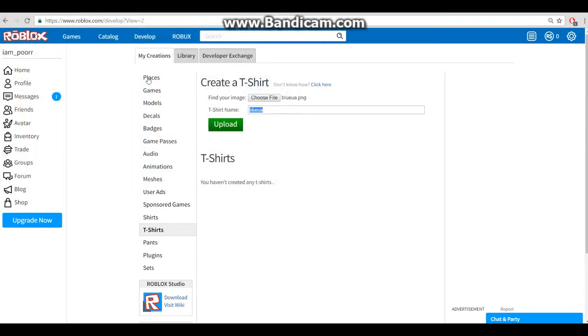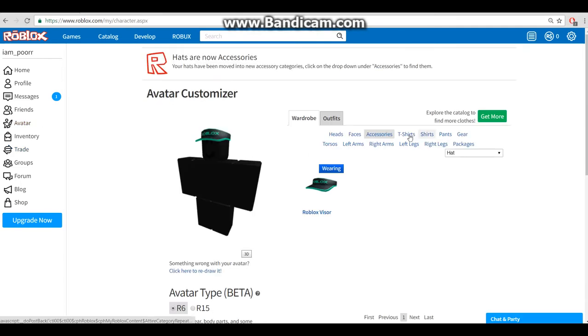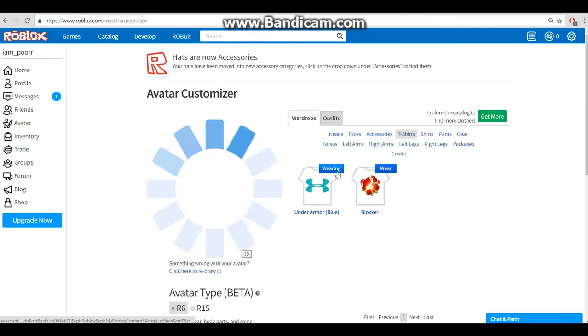Go to Develop, and if you've never been on the Develop page click continue to develop and agree. Go to T-shirts, choose file, select Blue UA, name it Under Armor - it's not like anyone's going to buy it - then hit upload. Then go to Avatar, T-shirts, and wear it.